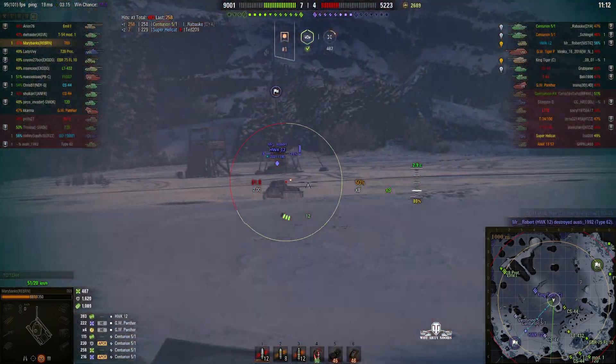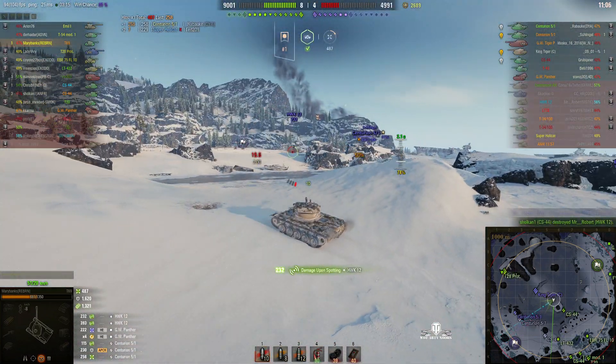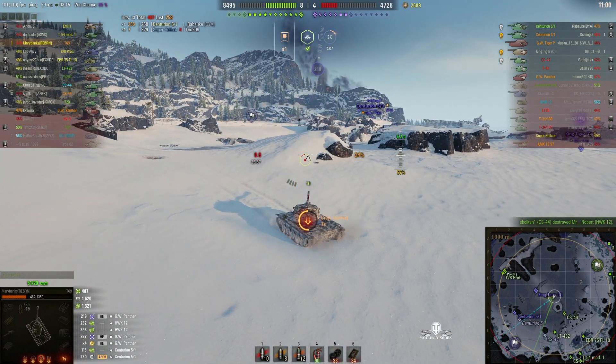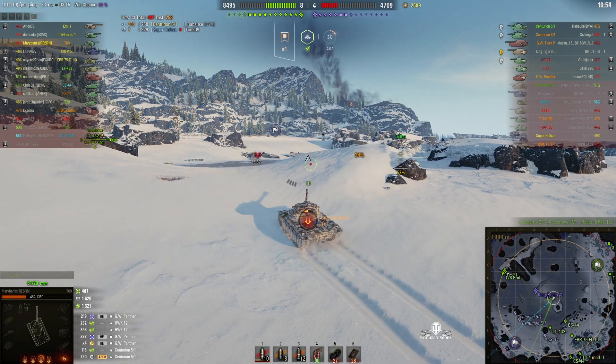There's the AMX 12t and she's almost loaded. She goes for it again, but just before she gets the shot on target — again, a kill steal. That seems to be the story of Marybanks' life. And now she's been hit by the GW Panther, and you can see a massive grey hole on the front of her vehicle.